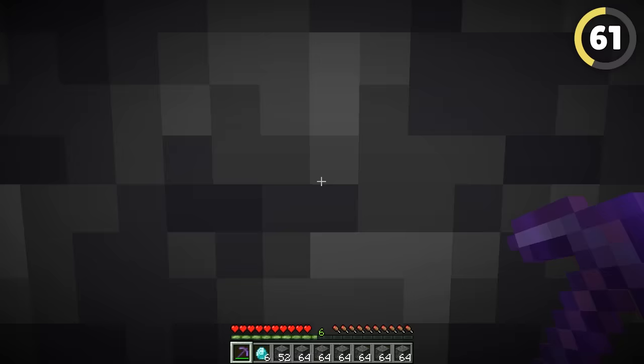Shoot enemies from the safety of a bunker by using dirt paths. They're actually one pixel shorter than regular blocks, so if you stand behind one with a block above your head, you can see a slight gap between them and can even shoot arrows through the gap.